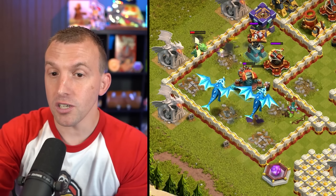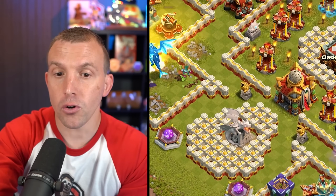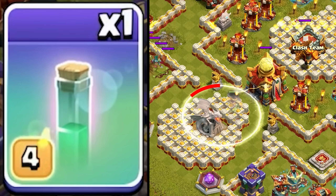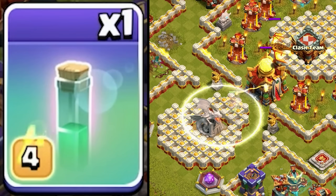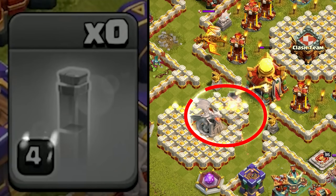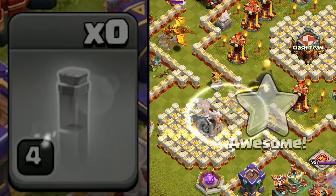When they move to the Scattershot, deploy your Inferno Dragon on top of the dragon statue by the Town Hall and then turn it invisible. You can count to 4 before using the second one, but essentially as soon as it's visible again, use your second invisibility spell to snipe the Town Hall.